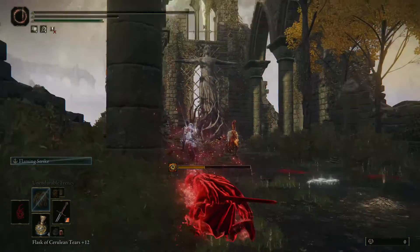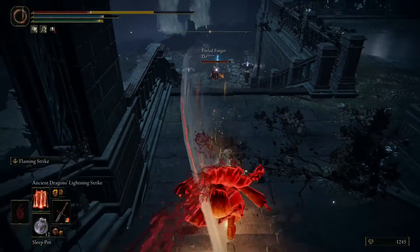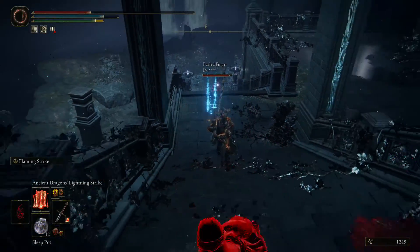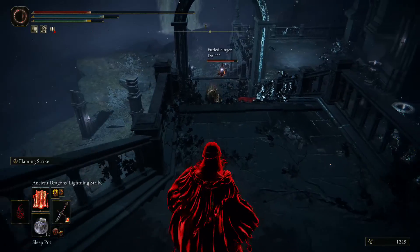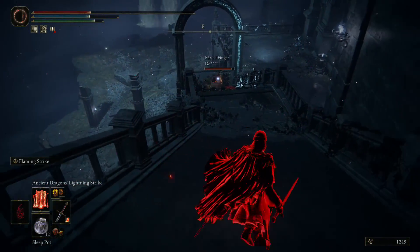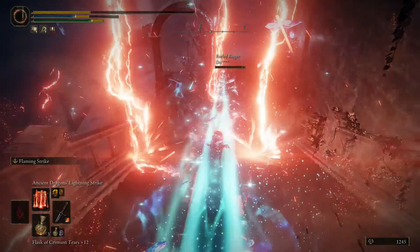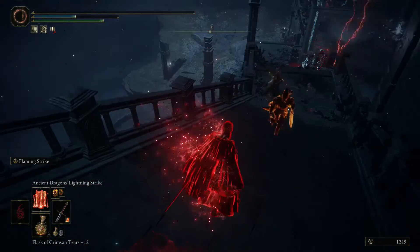The next few invasions are going to be me getting greedy and getting hit with spells. It'll be a spell, weapon art, and a jump attack. Right here I get a lightning, trying to make space or at least do a little bit of damage — maybe they're judging the distance wrong. And right here I try a full charge. Mistake. And that's what you get.